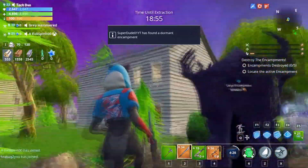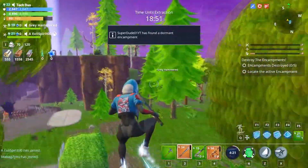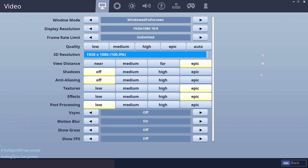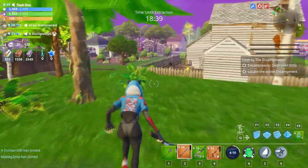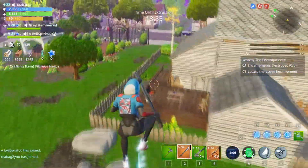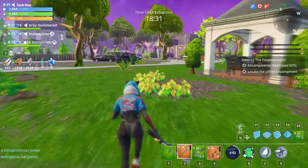The reason why the graphics are like this is because I put some settings off. Some stuff is off and low, and then the rest are Epic, and I'm in full screen, just to reduce the FPS drop. That's why it looks like that.